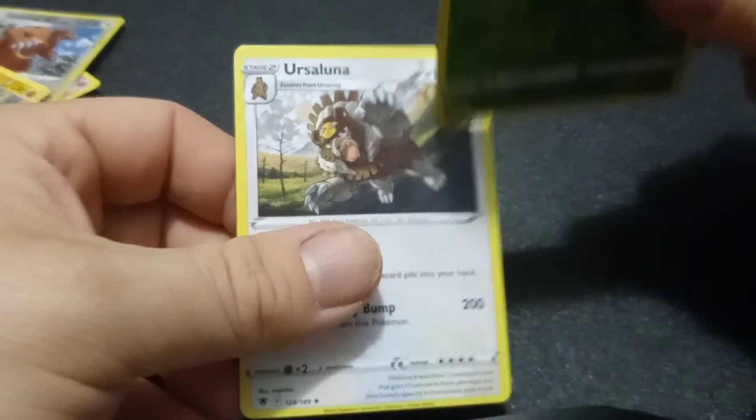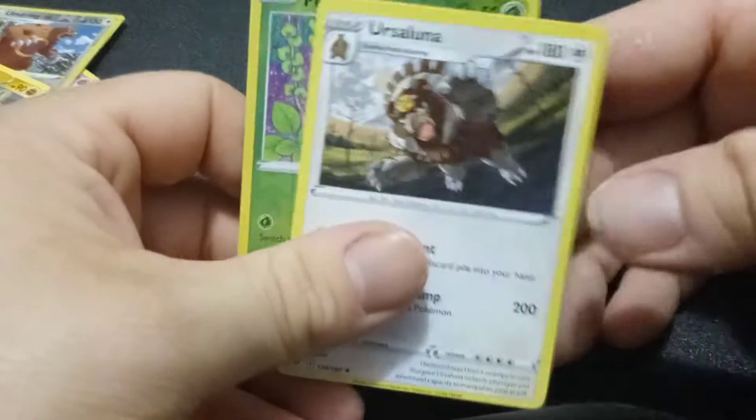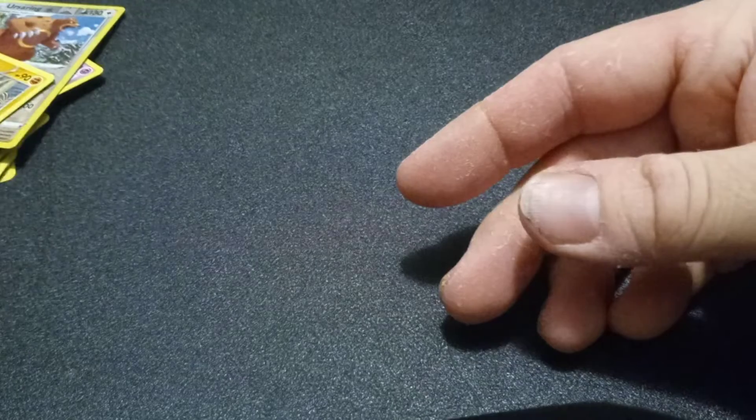I really like that they gave Ursaring an evolution with Ursaluna. I wish they did more with Pokémon that only had two stages. I wish they did more Hisuian Pokémon — it seemed like there weren't that many. Whenever they come out with something new and introduce different forms and evolutions, they only do so many. Like, just go full out! This next generation — we're getting pretty close to a thousand Pokémon at this point.